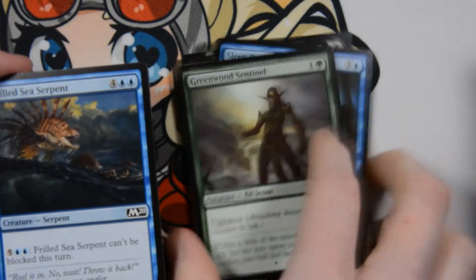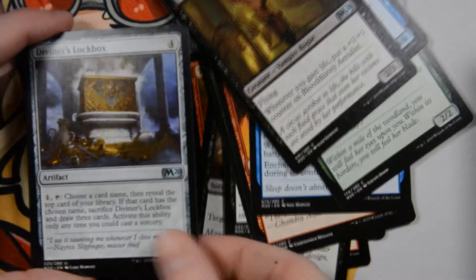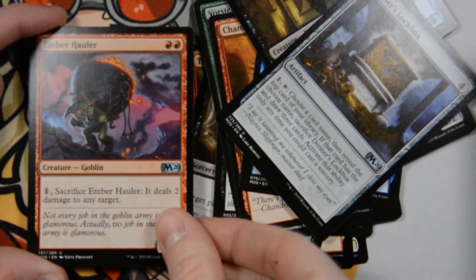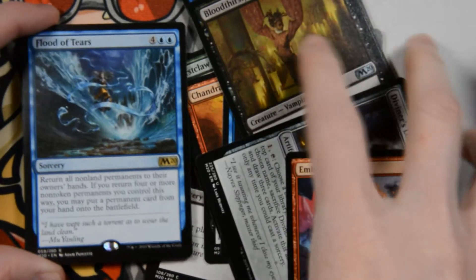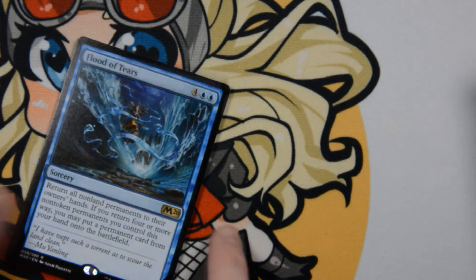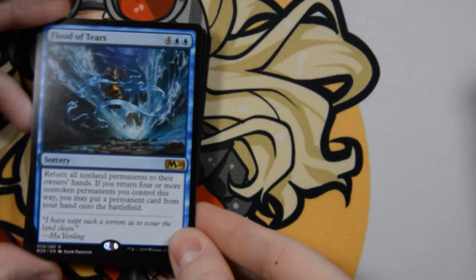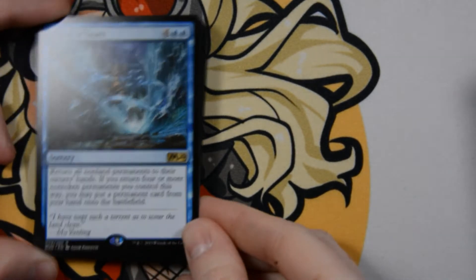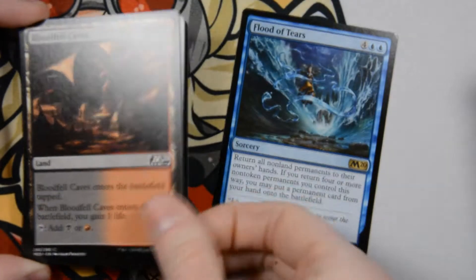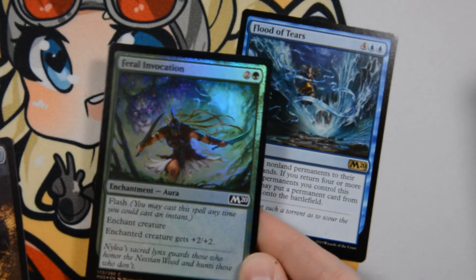Commons, commons, commons, commons. Sleep Paralysis, Greenwood's Haunt — I love that. Frilled Sea Serpent. Bloodthirsty Aerialist is our first uncommon. Diviner's Lockbox is another uncommon. Ember Hauler is also an uncommon. Flood of Tears is our rare — six mana, fork of any color and two blue, return all non-land permanents to their owner's hands. If you return four or more non-token permanents you control this way, you may put a permanent card from your hand onto the battlefield. Great flavor text. And Bloodfell Caves and a foil Feral Invocation — that was back from Theros.